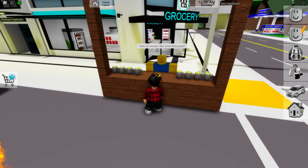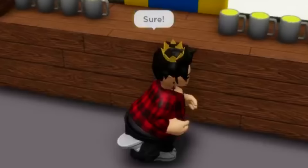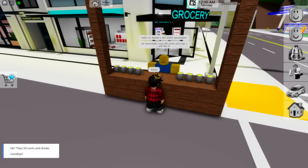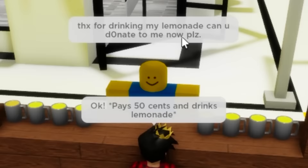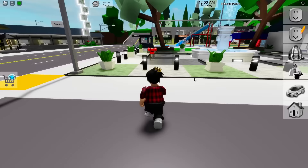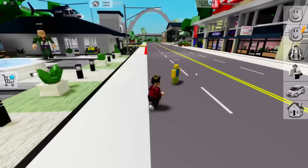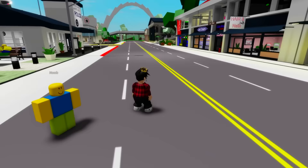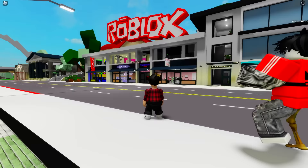Look at the little noob selling lemonade. I can actually choose what to say to him. Lemonade costs 50 cents per cup — there you go, thanks for drinking my lemonade. Can you donate to me now, please? Sorry, my dude, I don't have more money. Wait, is there a dude in here already? Where's my car — how did he get there? My car is so far away from us, did it just go on its own? Let me push you out of the road for safety. Now look at the roadblock sign up there — this map looks so cool.